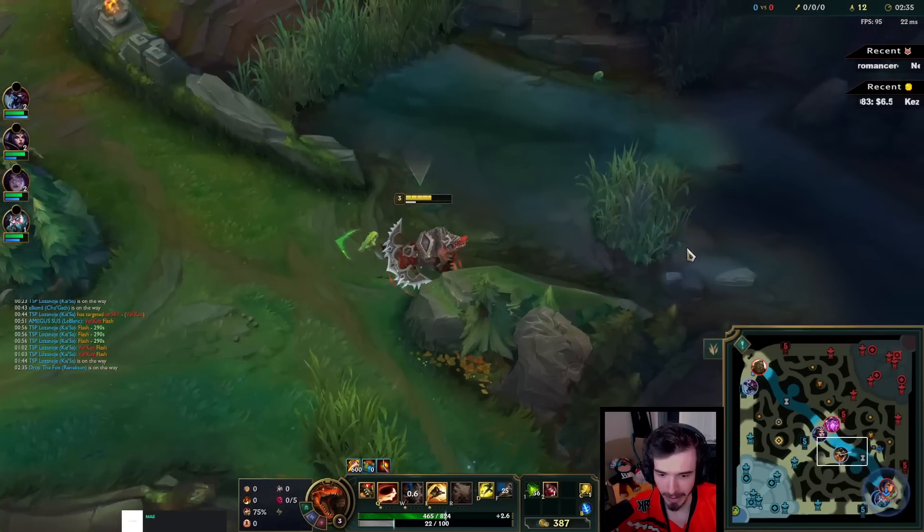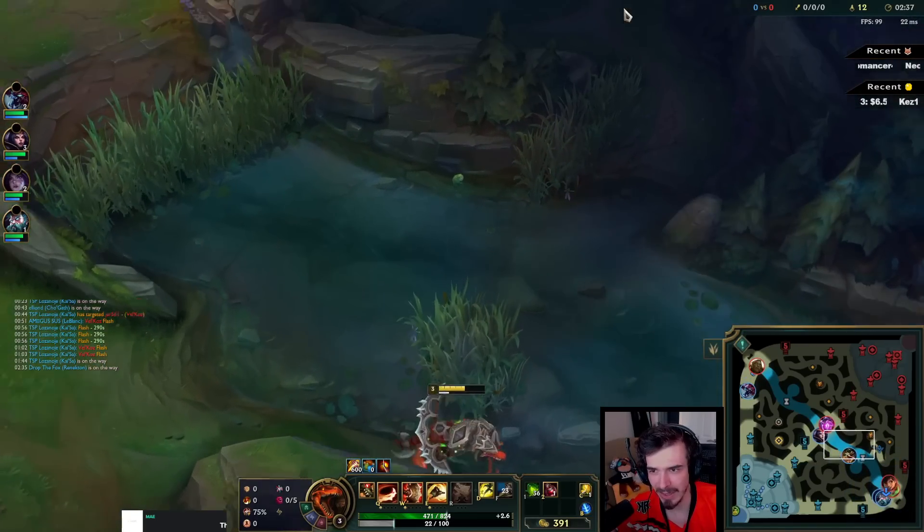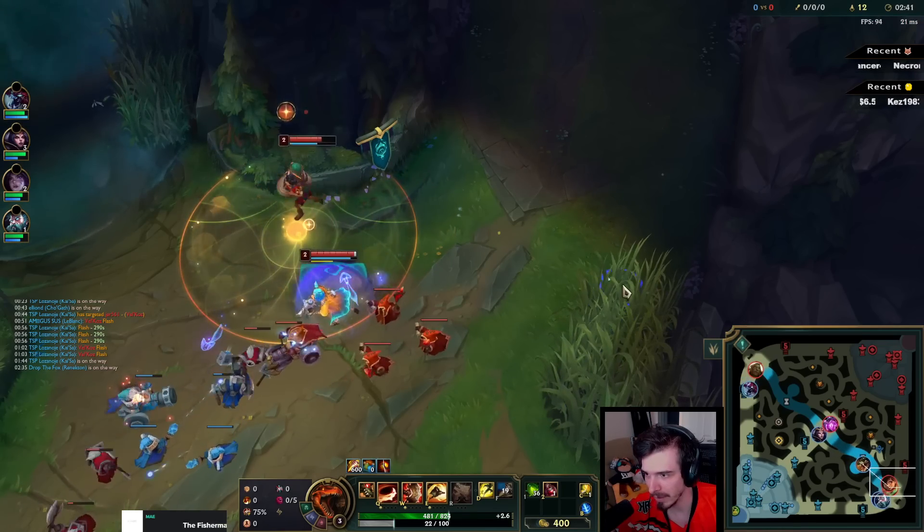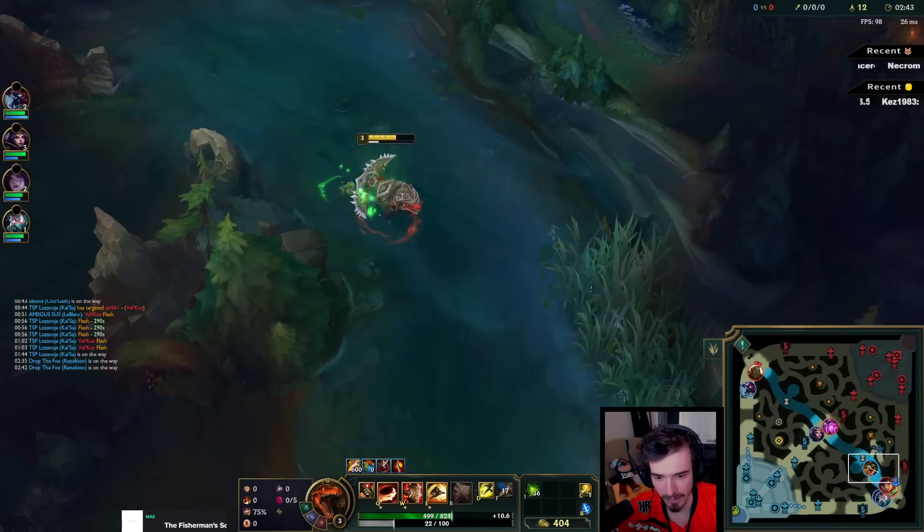Alright, level three. Let's go for a bot play. I don't know if this is warded — I think this bush was warded around level one, but I don't think they're paying attention. So let's pop my potion and just run at them.